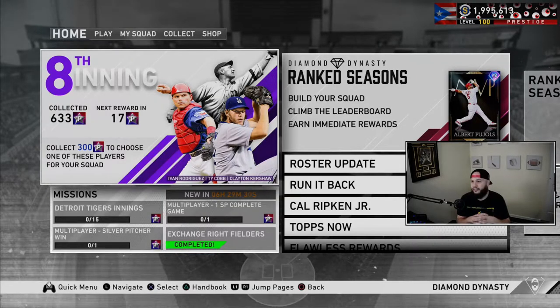We've all heard about flipping — flipping is the number one way to make stubs, everybody knows that by now. You go to the market, see which cards have the biggest gaps, buy and sell. Everybody knows that. This is a little bit different — there are other ways to get stubs.